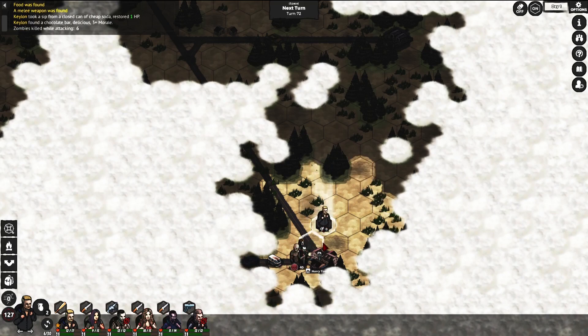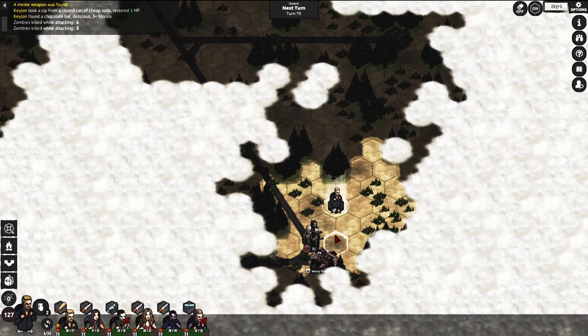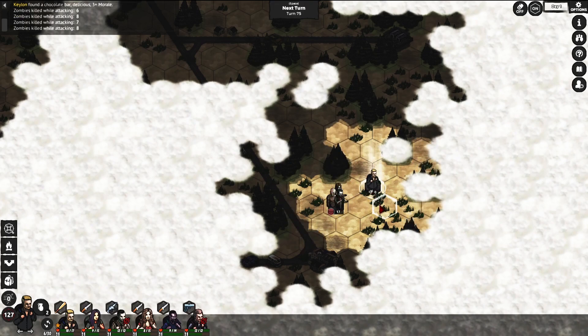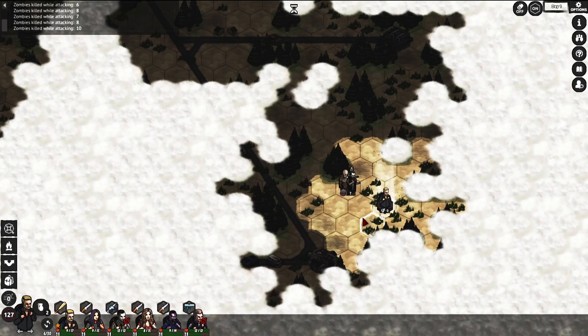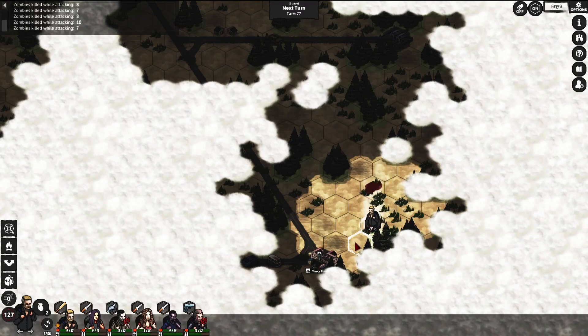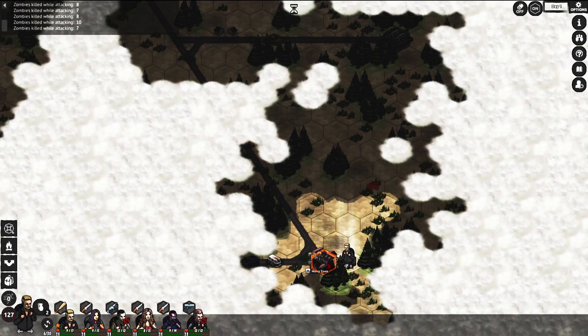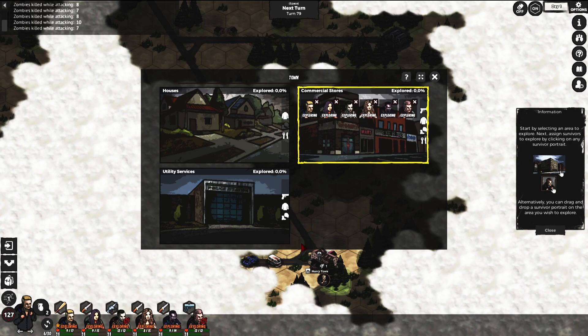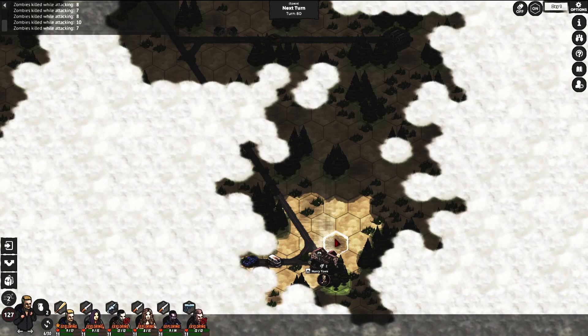I'm going to kite them and then fight them — kite and then go back. Let's go to town. I'd like to see a city more than a town because a city gives you a lot more things. But right now we need some food and some HP — we need some meds as well.